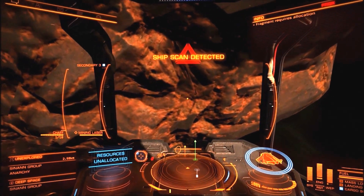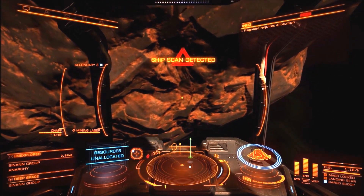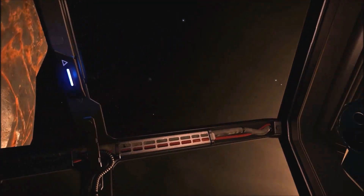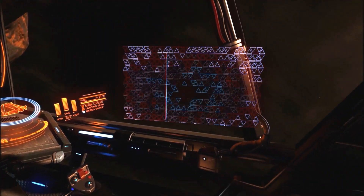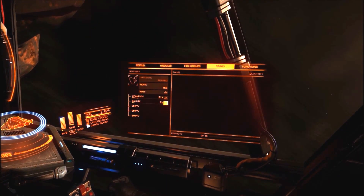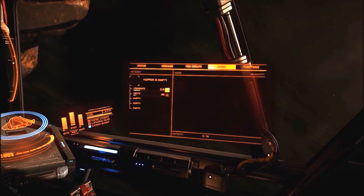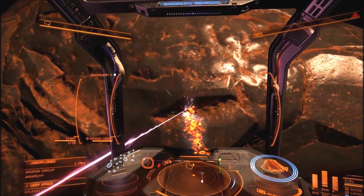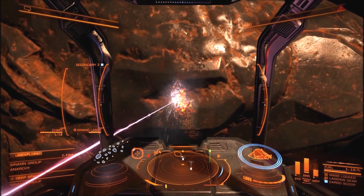Now let's say there's one you don't want to refine — you click the vent button right here on the side, and it'll destroy the mineral you're currently refining. So now we just keep continuing to collect more pieces. We got Indite. So yeah, you just continue to shoot the rock and more minerals will fly off — that's what you do, just keep going.